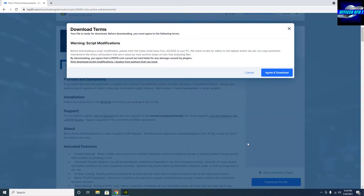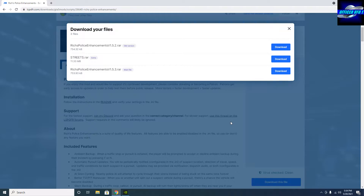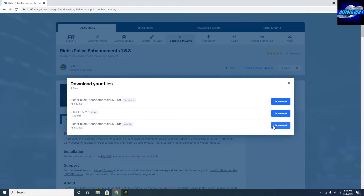Click download. There will be a link in the description. Click agree and download, and then we're going to download two things. The first thing I want you to download is at the bottom — Rich's Police Enhancements, the latest version, 1.5.3 — and then after that I want you to download in the middle where it says streets.rar. Download that as well.